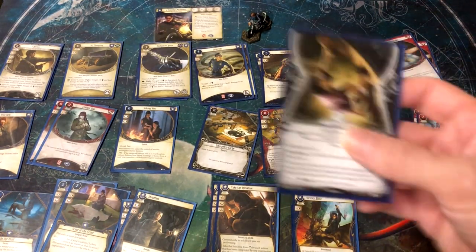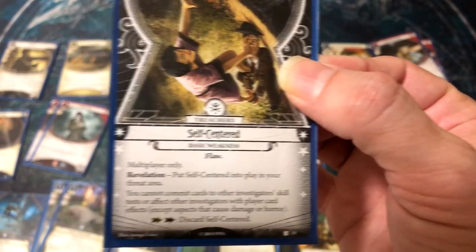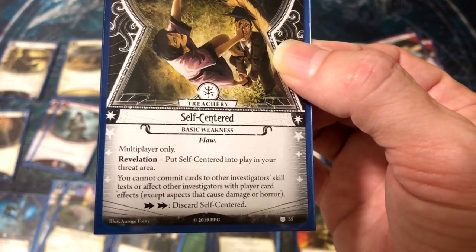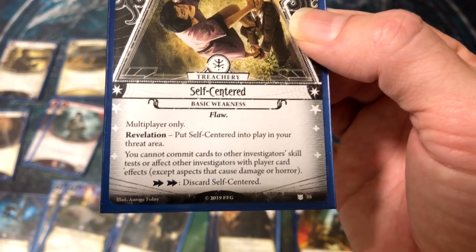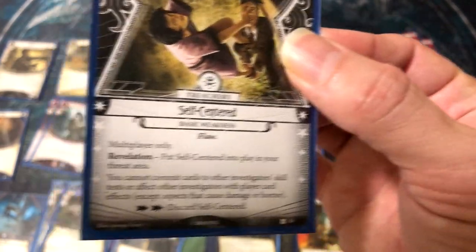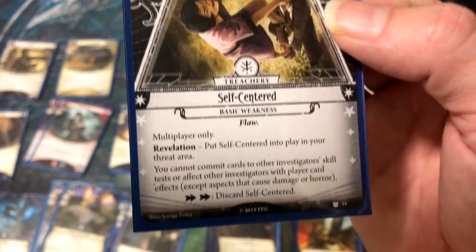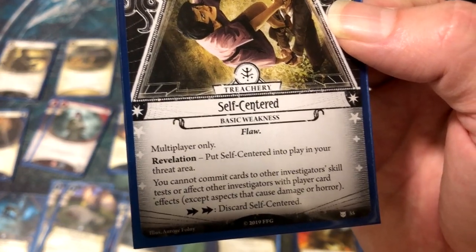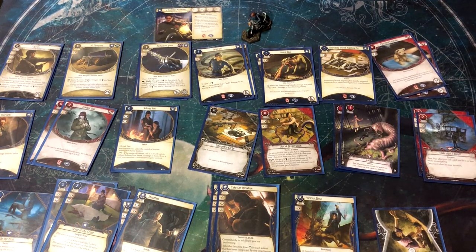Finally, one of the new weaknesses: Self-Centered. It's multiplayer only, and since two-handed counts as multiplayer, it applies. When in your threat area, you cannot commit cards to another investigator's skill test or affect them with player card effects, except effects that cause damage or horror. It takes two actions to discard. Not great when you're trying to tank for people, though I haven't fully worked out all the interactions yet.